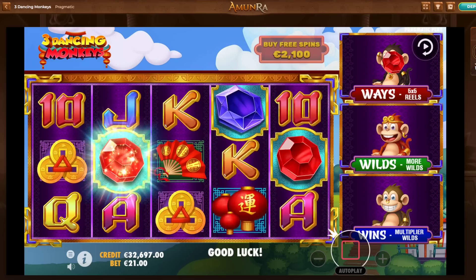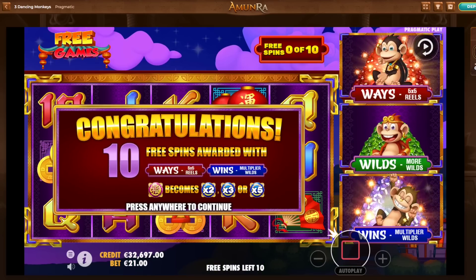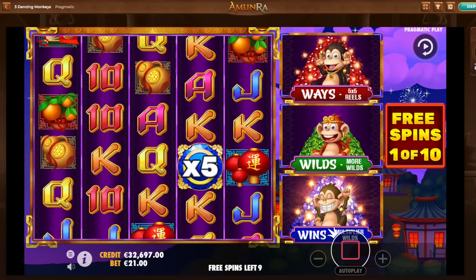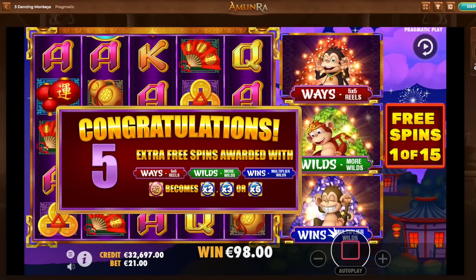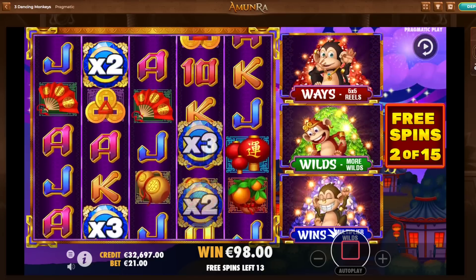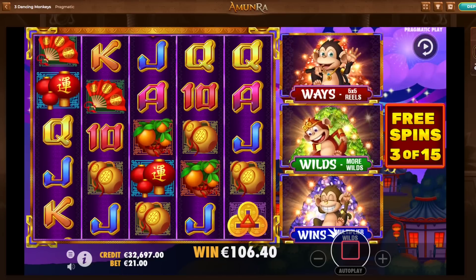Another bad bonus. 411. Okay — red and blue, 5x reels, and multiplier wilds. Red and blue then. Hey, now I have all of them. Now I have all three monkeys with 15 spins. This should pay now. We get all the thingies activated. It's a bit like Red Queen, where you get the modifiers up top, just on a different spot.